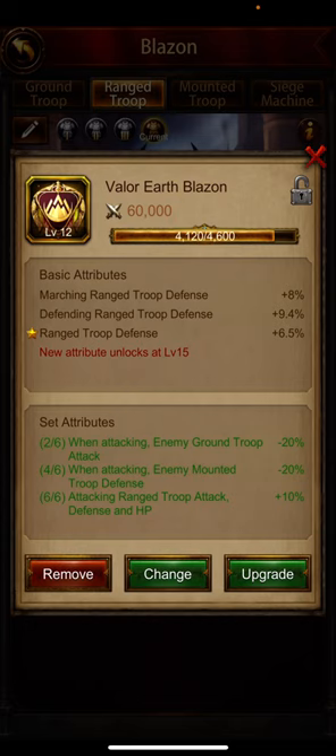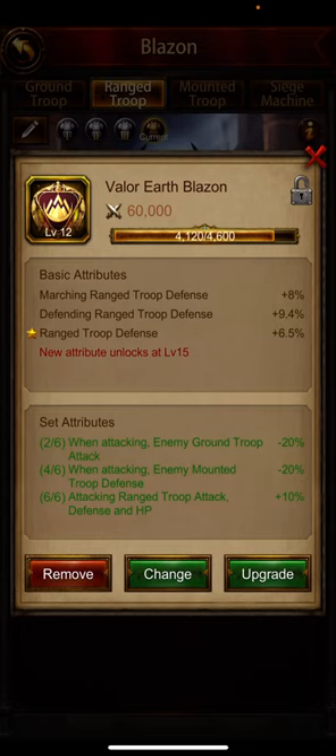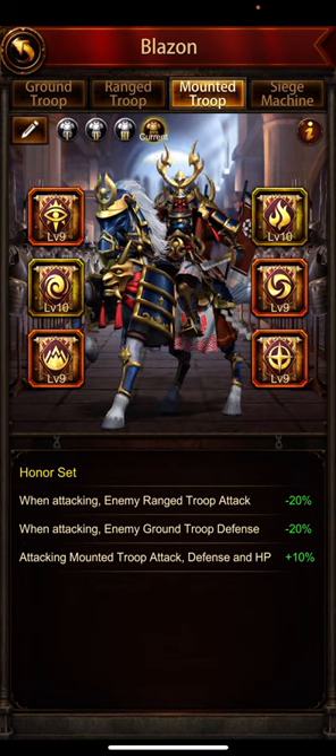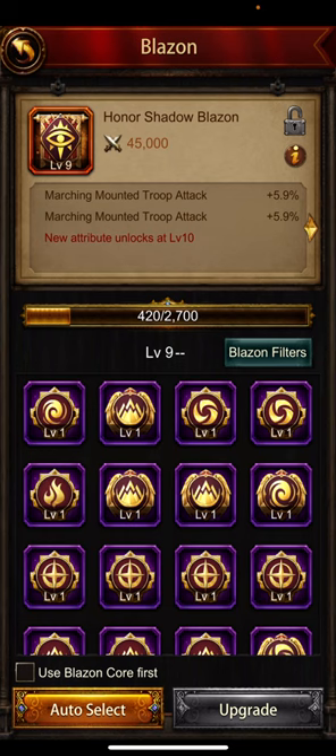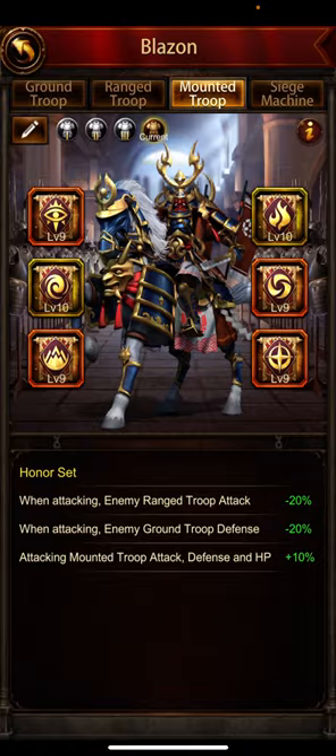Nothing I want, so I just keep it for now. The third one is range troop defense, which I really want because it's on both sides of the wall — not that effective on the defense side but still okay, I want to keep that. This one is fantastic: marching mounted troop attack and marching mounted troop attack — exactly what I want, so we'll keep this for sure.